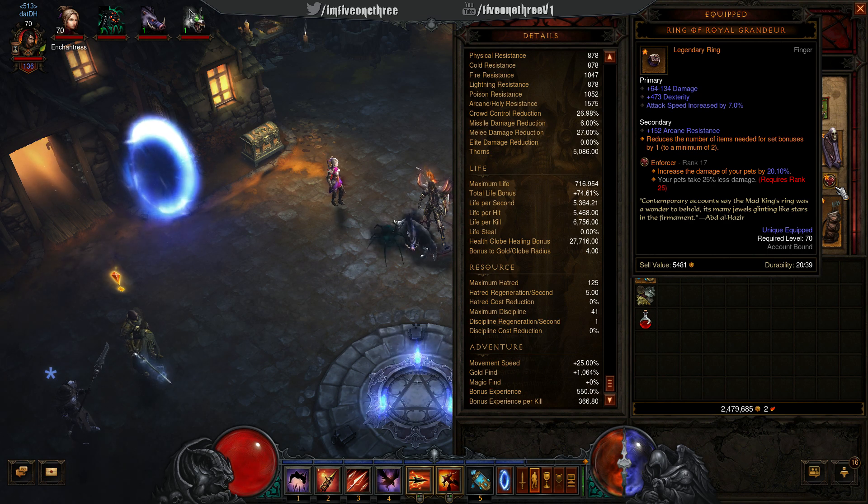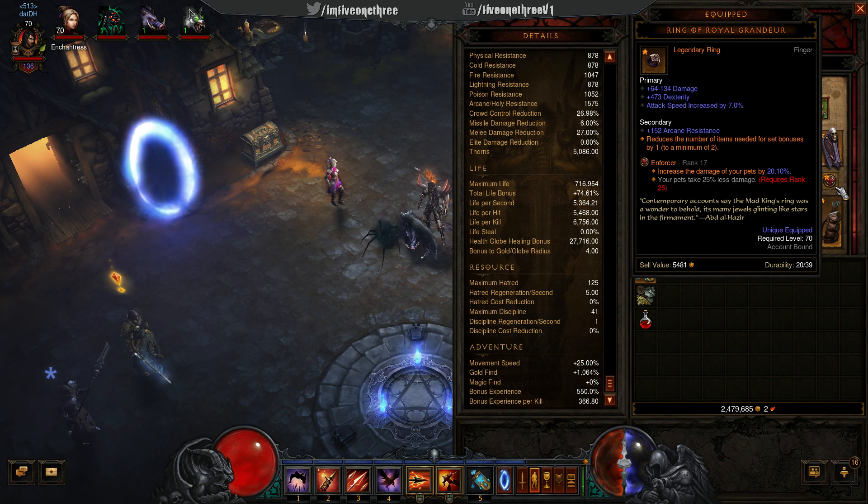On the other ring we have Enforcer — it increases the damage of your pets. They consider the sentries as pets, and the way the build plays out you can actually have five sentries down, which does a massive amount of damage.